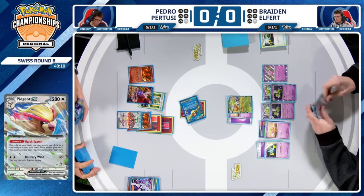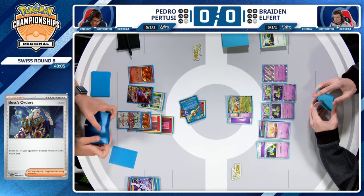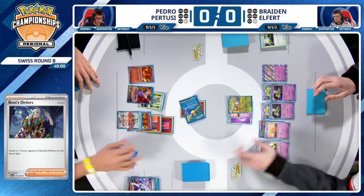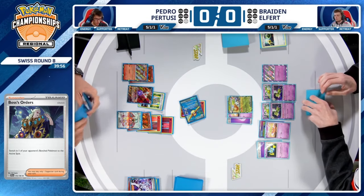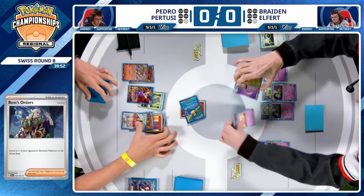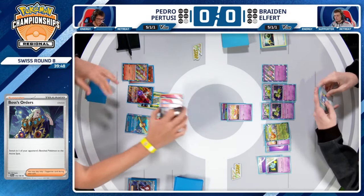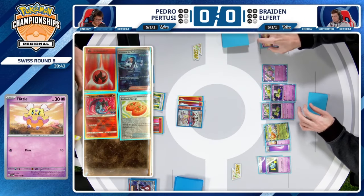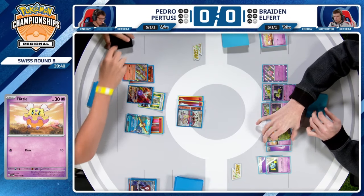Now as Brayden, a question you could ask is: what is best to KO? You could take another Heat Tackle KO on the Cleffa, take out the Xatu draw power, or even target down the Flittle with the Hero's Cape — get rid of it before it becomes an Espathra EX. And that's what Brayden's going to choose to do. I think that's the correct call for Pedro here.